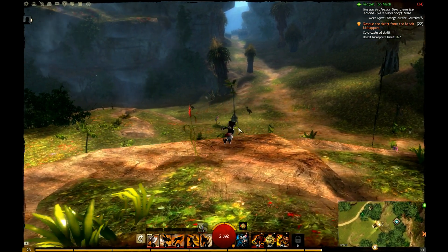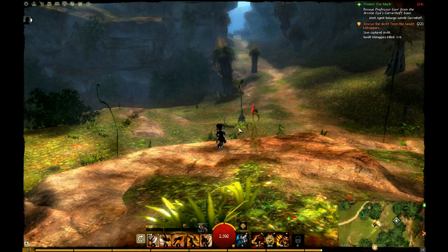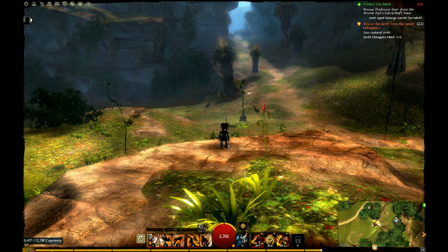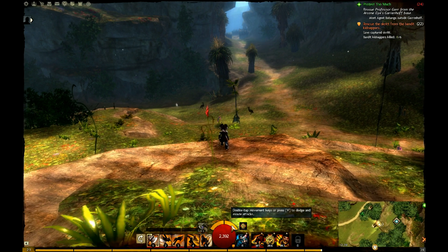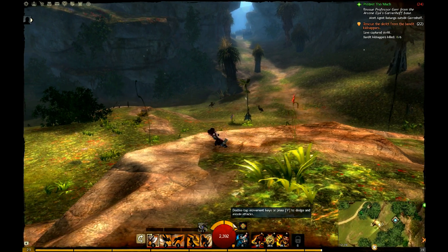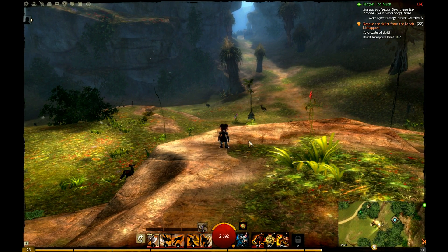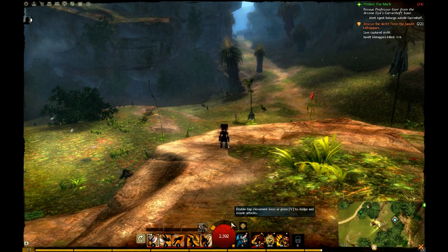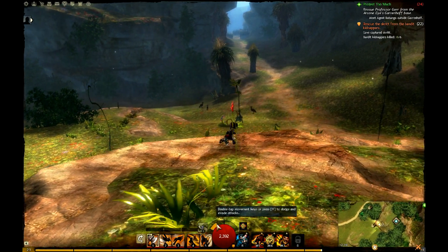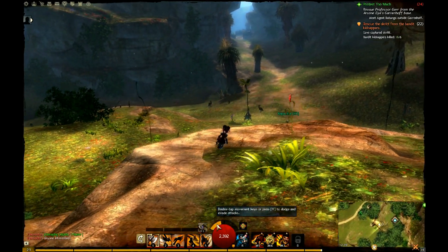This UI is really basic but efficient. You have at the bottom, your experience bar with your level. You have your skills in the middle. You have your endurance bar, your dodge bar. In this game, you can either press the dodge button or you can double tap a direction and you'll dodge in that direction. The endurance goes down as you dodge and it goes up slowly after that.